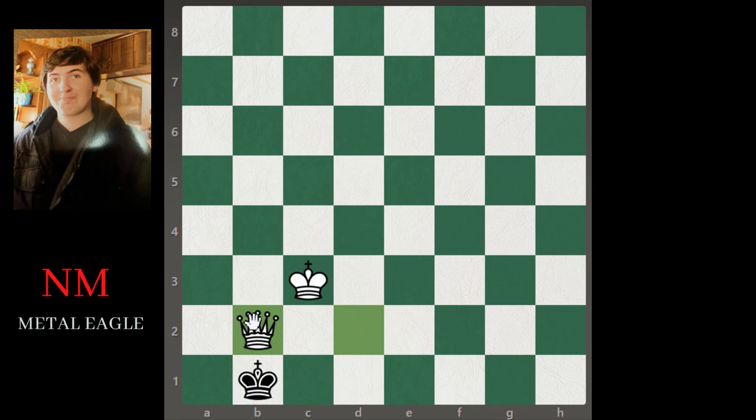King c1 is the only move, then queen b2 check, king b1, and queen b2 checkmate. Hopefully you found this helpful — this is a really important tradition of doing the queen versus one passed pawn endgame. See you in the next one.